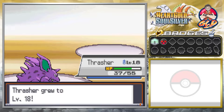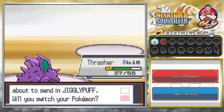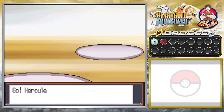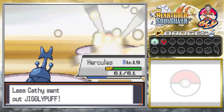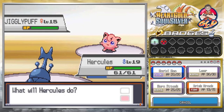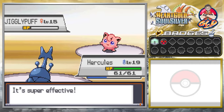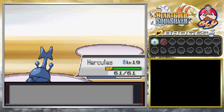The Drain Punch TM I got from the department store — the only Pokemon that could learn it was Togetic. Funny thing is, Togetic's attack really sucks because of its nature — it takes away from its attack stat. So it's going to be a waste of a TM. What we're going to do is wait for Nidorino to actually evolve, which will hopefully be later on in this walkthrough.